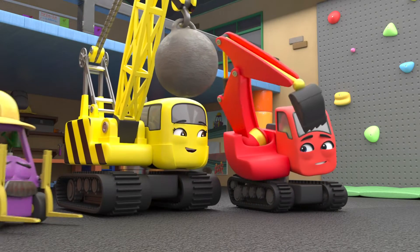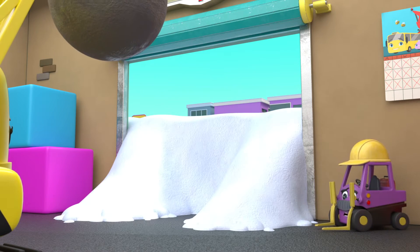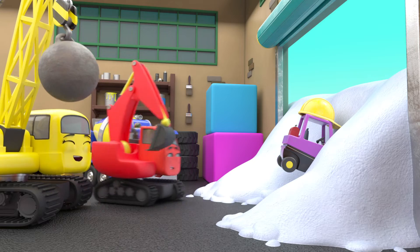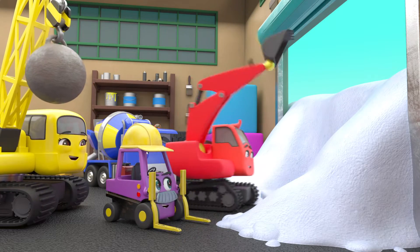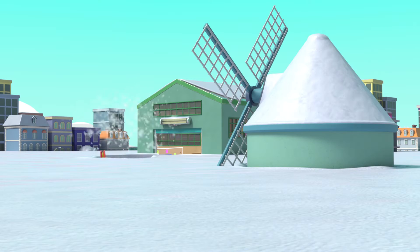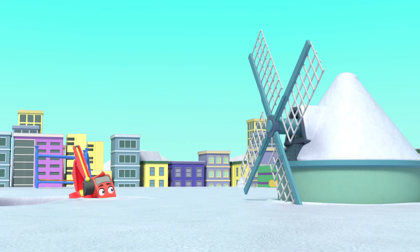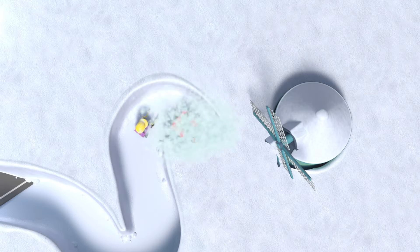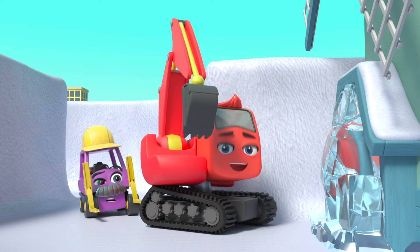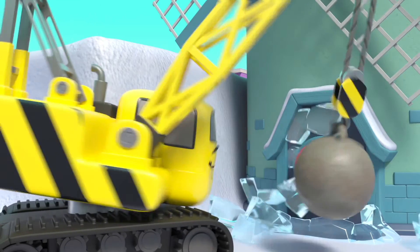The next morning everyone is ready to get back to work. There's so much snow outside. I don't think that'll work, Mr Rubble. Diggly can dig a path through the snow. Now they need to reach the windmill. But the button is frozen up. This looks like a job for Daisy — no problem.